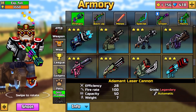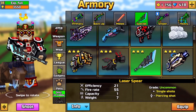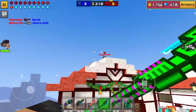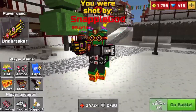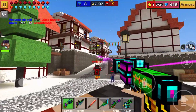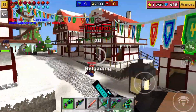It looks like a Laser Sphere — let's go check it out. It's a special weapon called the Laser Sphere, so this is just a Laser Sphere reskin. I'm guessing you have to be in Adamant League to even get this, so I mean, that's a challenge.